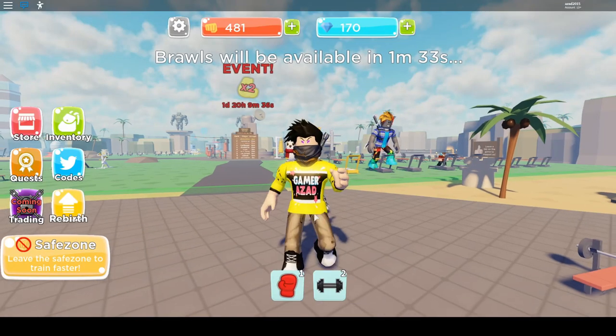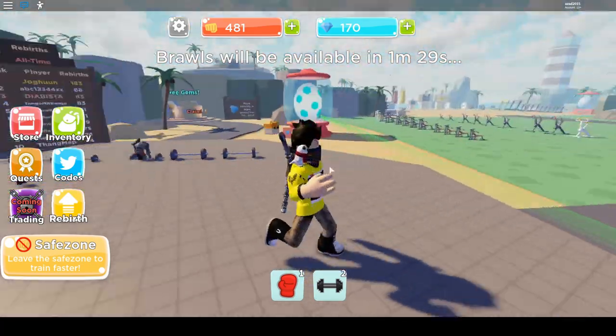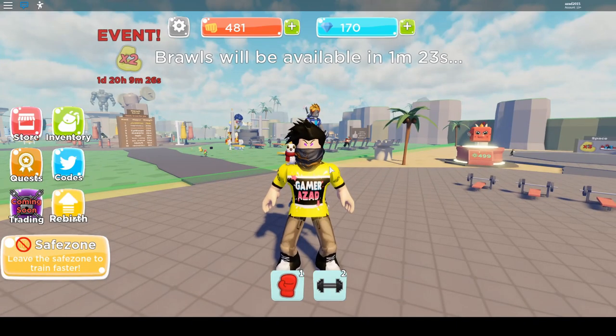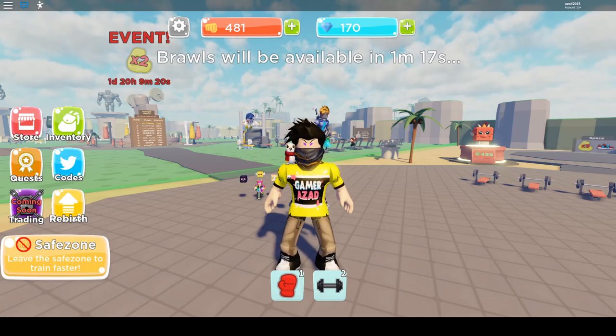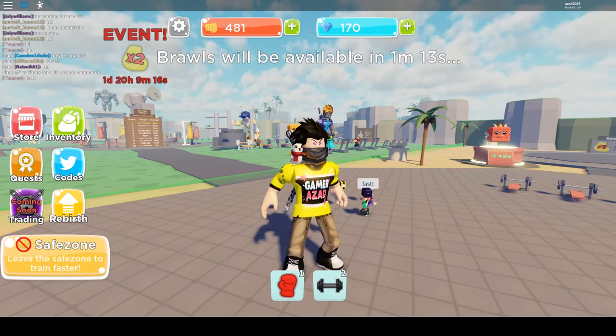Hello and welcome to Gameplay Heaven. Today I'm going to show you guys all the working codes and a new secret code in Gym Rims. They have finally updated their game and added a 2x event, which means it's a 2x strength event — a really cool thing.